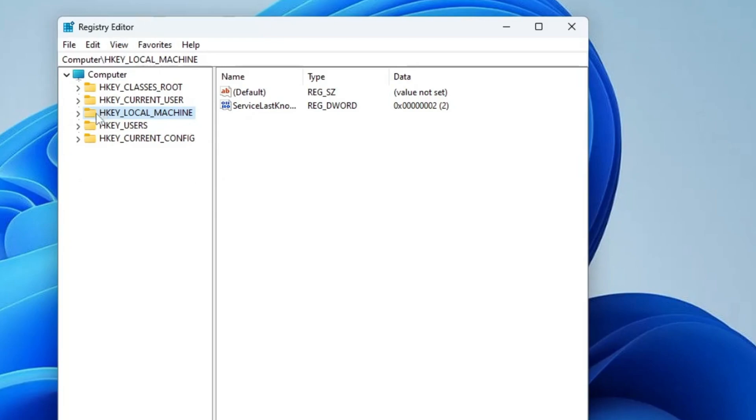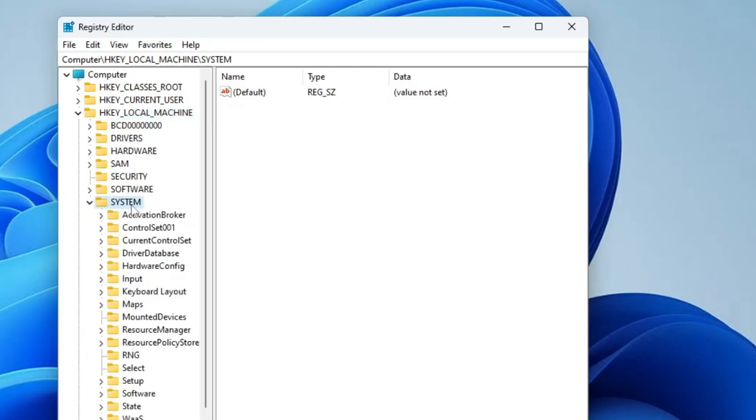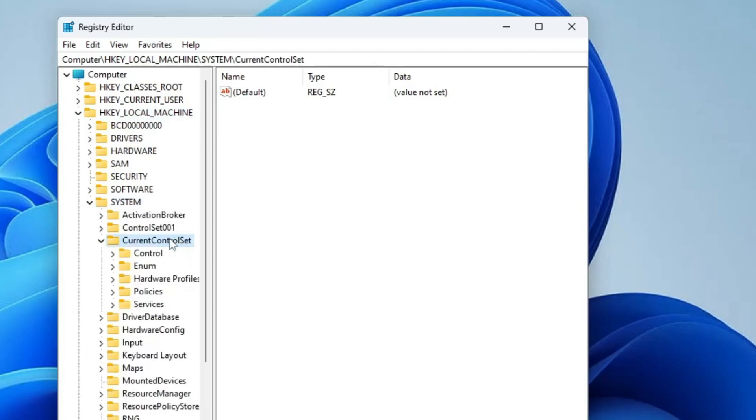From the left-hand menu, click on HKEY_LOCAL_MACHINE and double-click it. Then look for System and double-click on it. Then look for CurrentControlSet, double-click on it, then click on Control.